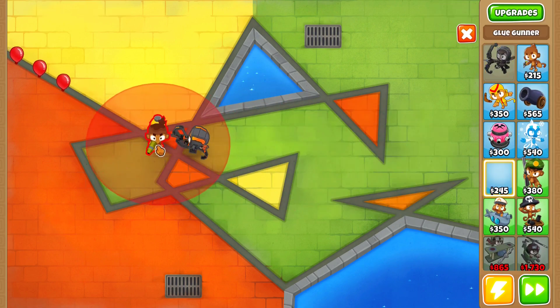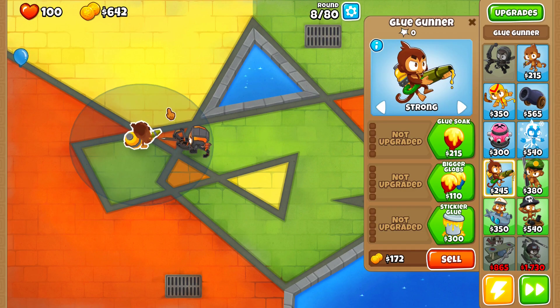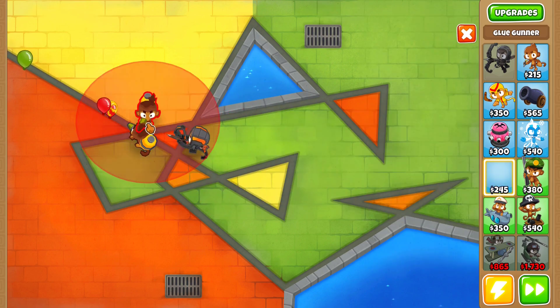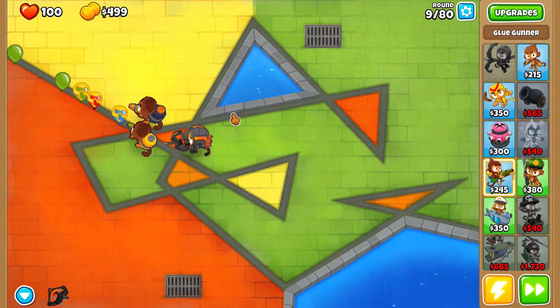I'm gonna be giving you guys a general guide and some shortcuts you can take to level up all four of them at once, making this as easy as possible. You can either play this on Cubism, which is the map I'm playing now, or on a more difficult or easier map like Logs.